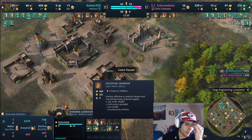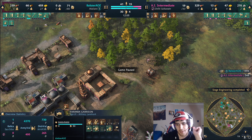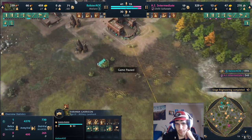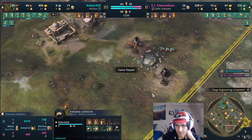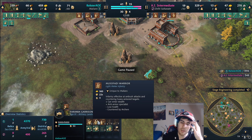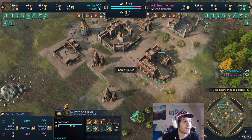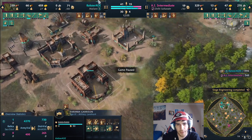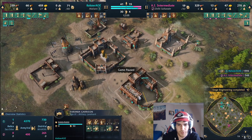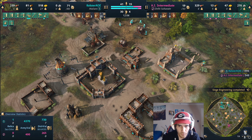Malians have stealth mechanics on the Musofadi Warriors - they have an ability where Musofadi Warriors become invisible to everything except scouts, towers, and town centers. They're really strong for raiding because you can take a group of five, run them around the back of the base, make them invisible until they're right next to villagers, and then attack. Musofadi are also really strong against armored units like knights or men-at-arms. Otherwise don't make a ton of them if your opponent isn't massing armored units.